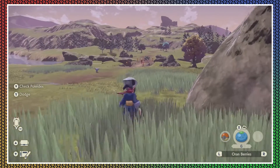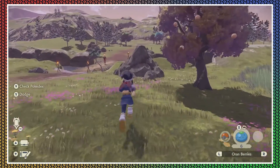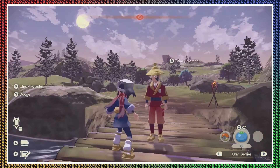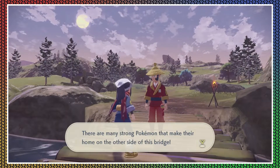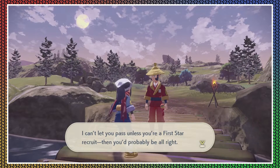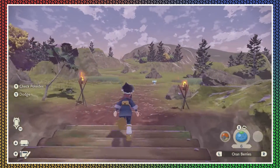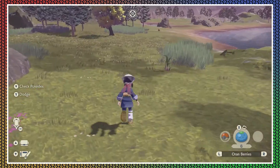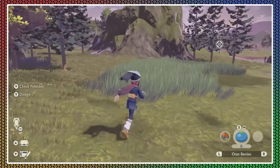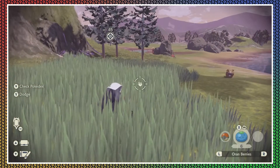So you lured me with the Oranberry. I'm just gonna go this way. There are many strong Pokemon that make their home on the other side of this bridge — I can't let you pass unless you're a first-star recruit. Oh really? I thought I could go this way.